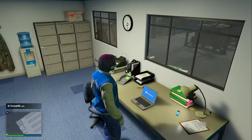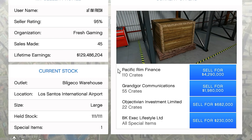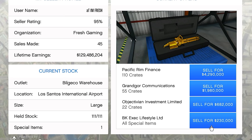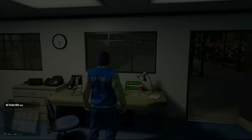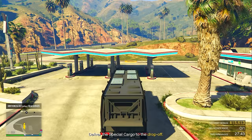I just filled up my large warehouse completely full. Go over to the laptop and sign in. As you can see, my crates only sell for $4.29 million, which is wrong — it's supposed to sell for $4.4 million. The reason is I need to sell all my special items first. So if you have special items in your warehouse, click at the very bottom where it says 'Sell all special items at once.'